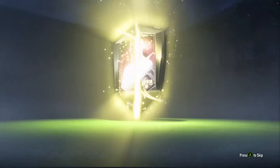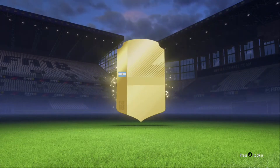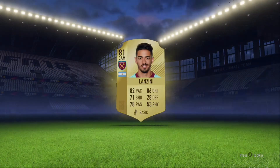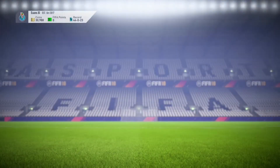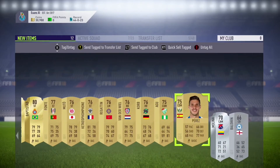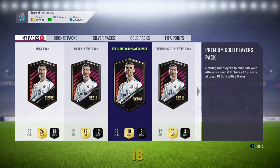Next pack we have got no boards, so the board train has been broken - four boards in a row wasn't too bad. We've got an Argentinian cam from West Ham - it is Lanzini, 81 rated. It's not a bad player but not really got any value. Pretty bad pack, literally nothing in there, nothing that can really help me. Just sent it all up to the transfers to sell on at a later point.